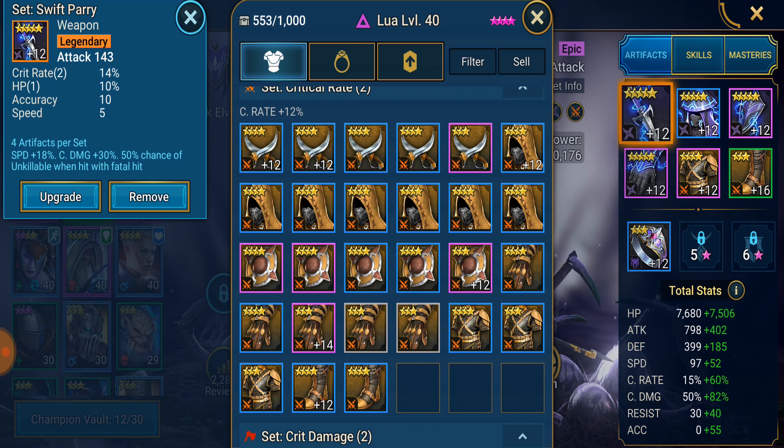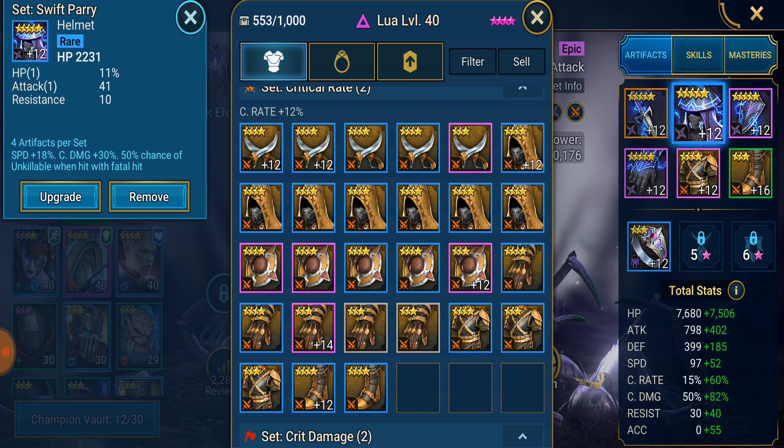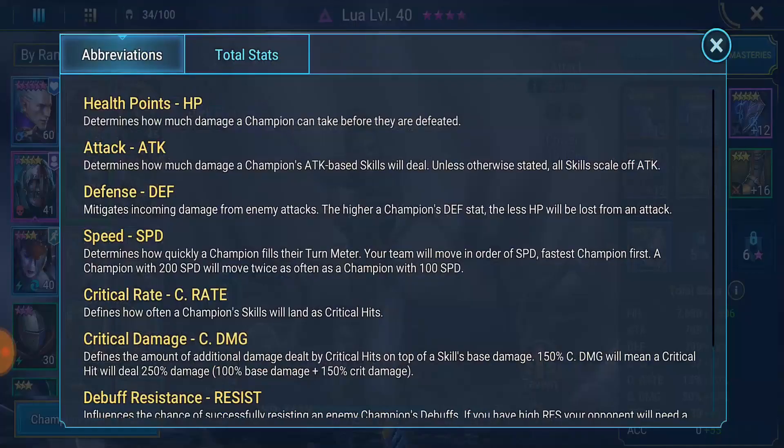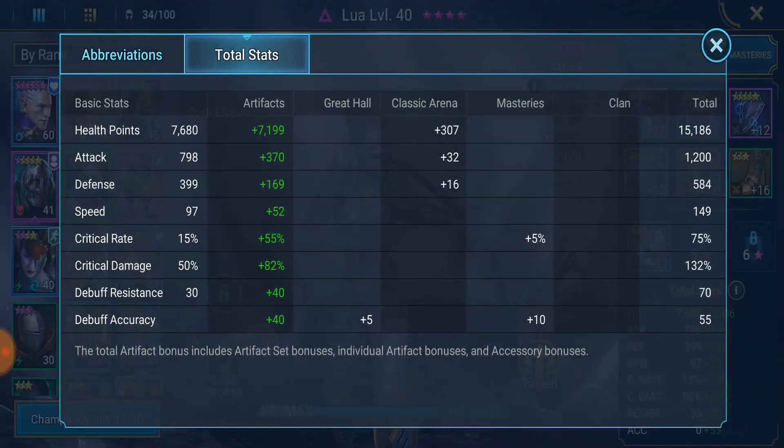This is a really good piece of gear for this account - double crit rate roll - and there's a double crit rate roll on the shield as well. The crit rate is at 75%, which is close enough to get the job done. Crit damage is at 132. As this account progresses those numbers can be pushed higher and this champion will just be that much more effective.